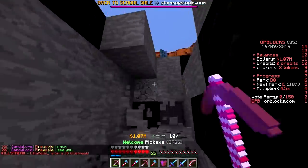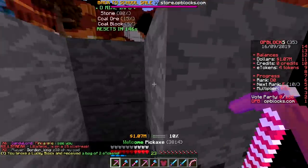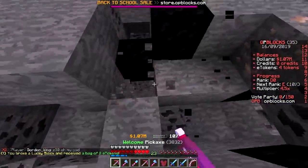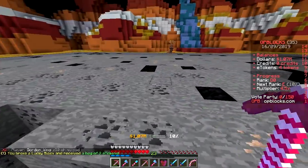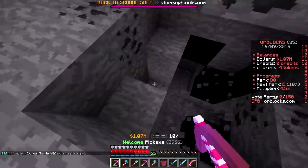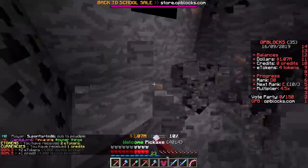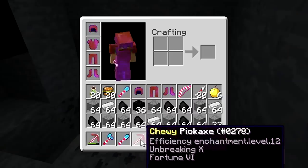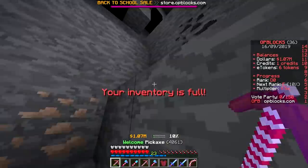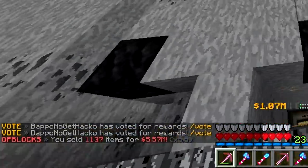I found a lucky block! This server has lucky blocks — I got a bag of 10 E-tokens. In case you haven't noticed, this server has a custom texture pack: all the tools like the pickaxe and shovel are candy sticks — candy canes! It's like Willy Wonka and the Chocolate Factory in here.